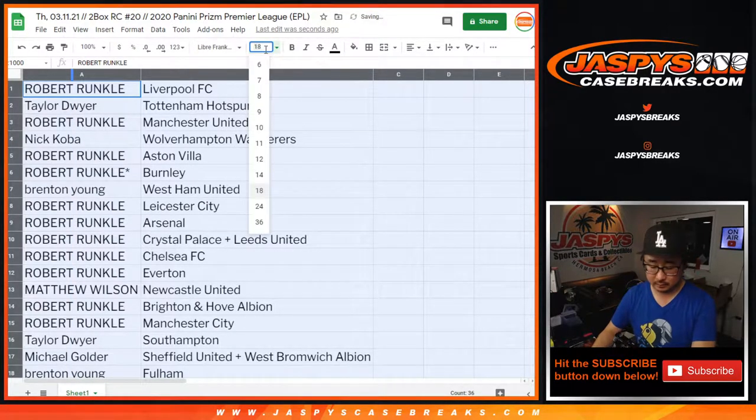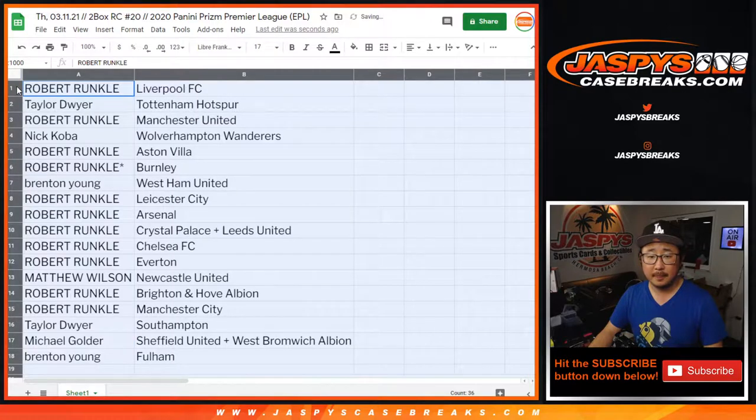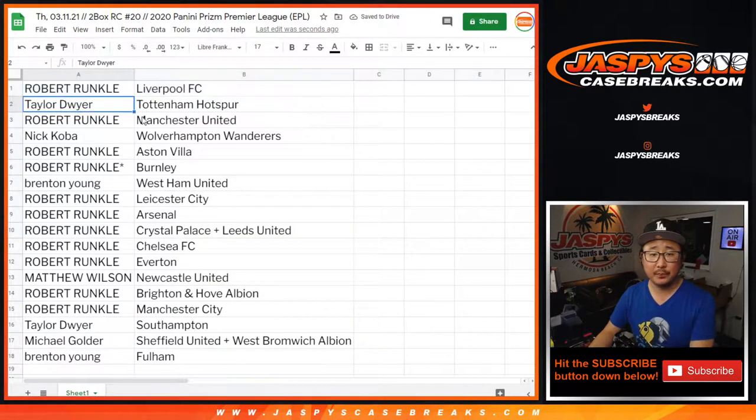Robert with Liverpool. Taylor with Tottenham. Robert with Manchester United. Nick with Wolverhampton. Aston Villa and Burnley for Robert. Brenton with West Ham United. Robert with Leicester. Arsenal. Crystal Palace leads. Chelsea. Everton. Matthew with Newcastle. Robert with Brighton and Man City. Taylor with Southampton. Michael with Sheffield and West Brom. And Brenton with Fulham.